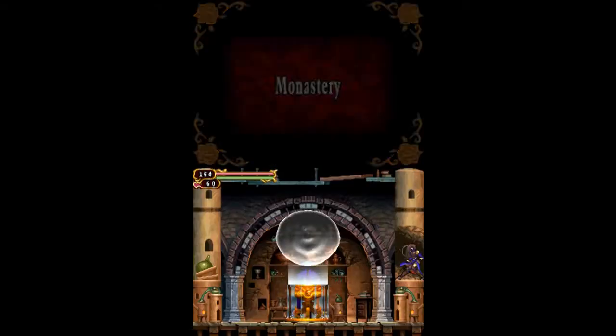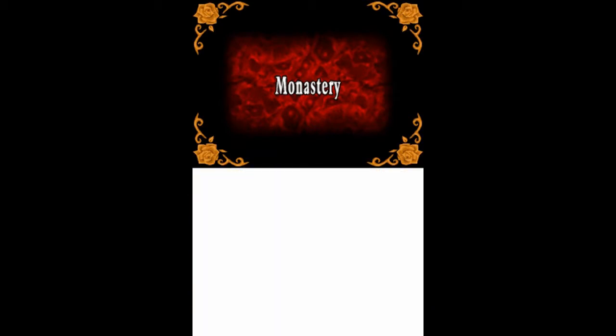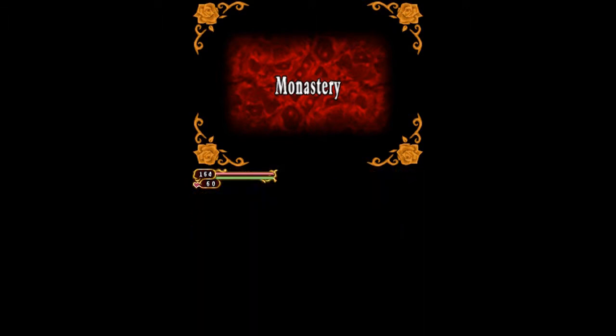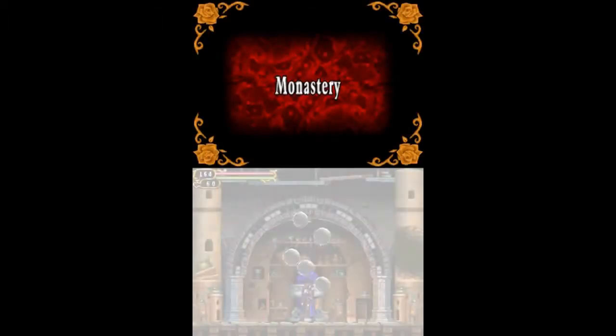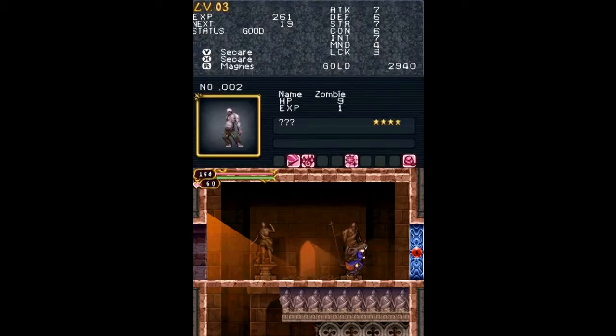MP up, same as hearts and HP. Here I show the purpose of the warp rooms — it allows you to warp from one point to another, as long as you've already visited two warp rooms. Very useful in longer stages if you need to get out of a place and you're out of Magical Tickets.